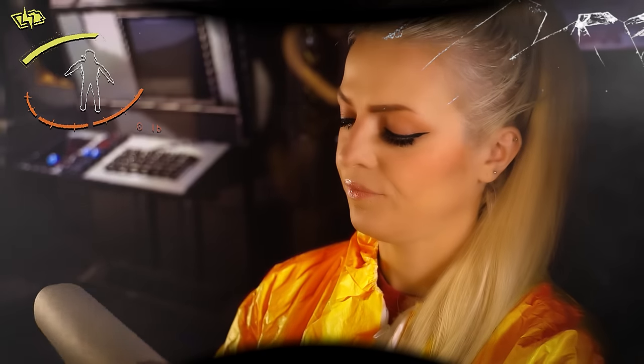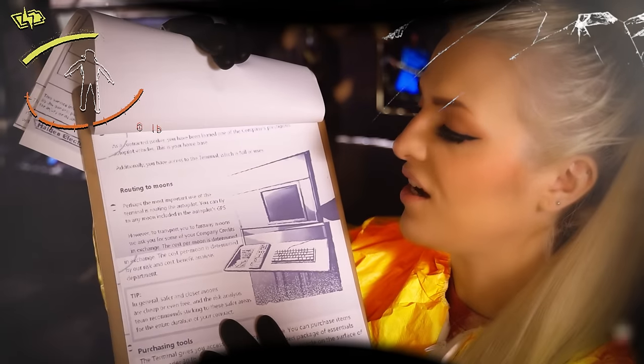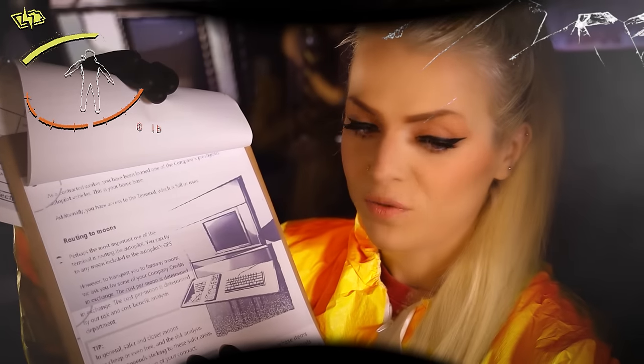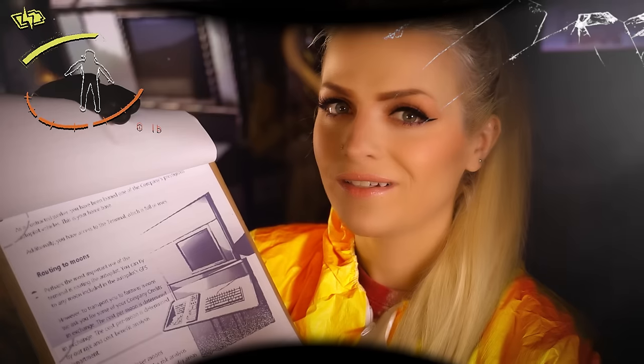Most of this stuff on the ship can be controlled by our terminal, as you can see behind me. I also have one right here for the captain, but this one's strictly for me — it gives me the ability to override certain things. As a contracted worker, you have been loaned one of the company's prestigious autopilot vehicles, which we need to take care of. Anything you find can result in a fine for our crew, so it's in our best interest to work together. Understand?